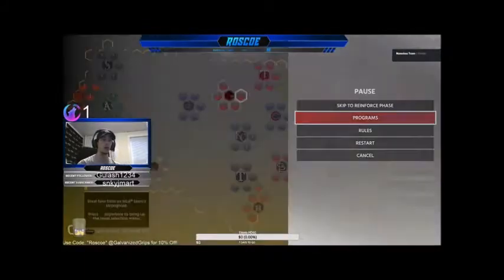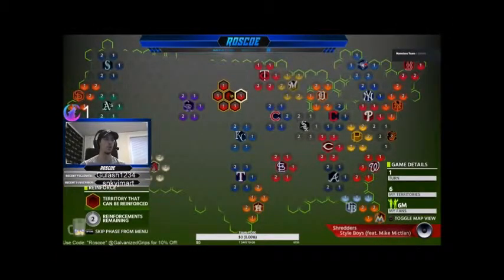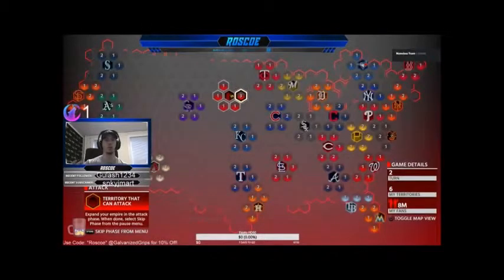If you press the start button you can see your programs right there rather than having to go out to the main menu every time. We're skipping the steal phase, going to reinforce — put two right there. Move fans — we don't have any right now so we're going to skip that. This is a beginner's guide because not a lot of people really know how conquest works and they want all the challenges.